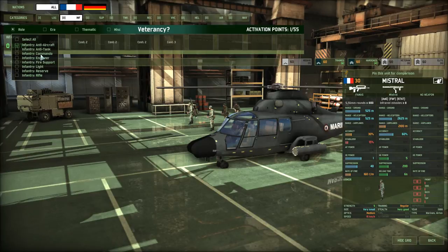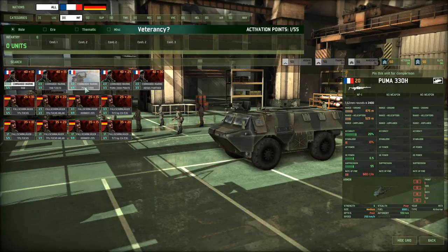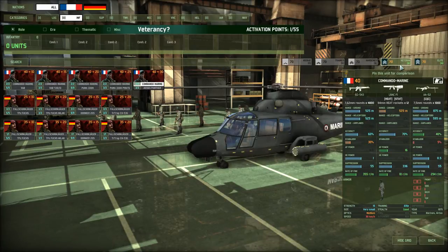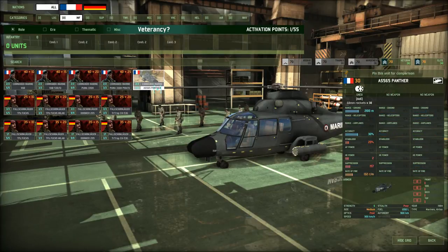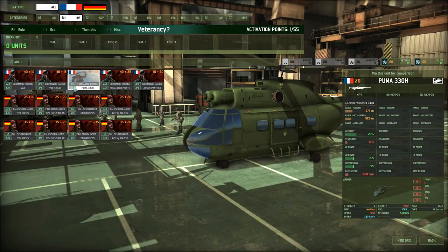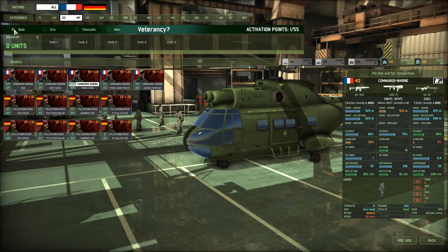If I switch to Commandos and bring Commando Marines in the Puma 330H, I get 8 and 6. If I switch to the Panther, I get 6 and 4, because the game values the Panther helicopter higher. So the transport choice can impact your availability. Ask yourself: do you really need this super transport, or is it okay to bring those Commando Marines in a VAB? Can I bring them in a helicopter? What kind of role is the unit going to perform?